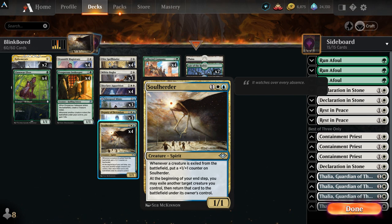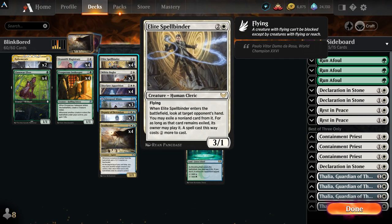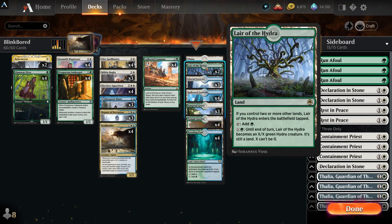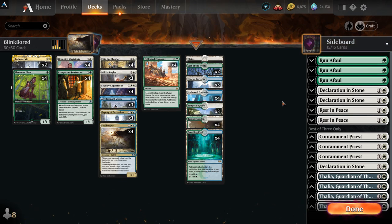Soul Herder — the point of the deck is when stuff gets exiled, we get to make this larger. At the beginning of our end step we can exile the creature that we control and return it — it's absolutely fantastic. Four Collected Company — all of our creatures are three or less mana. There's also a Lotus Cobra in the sideboard.